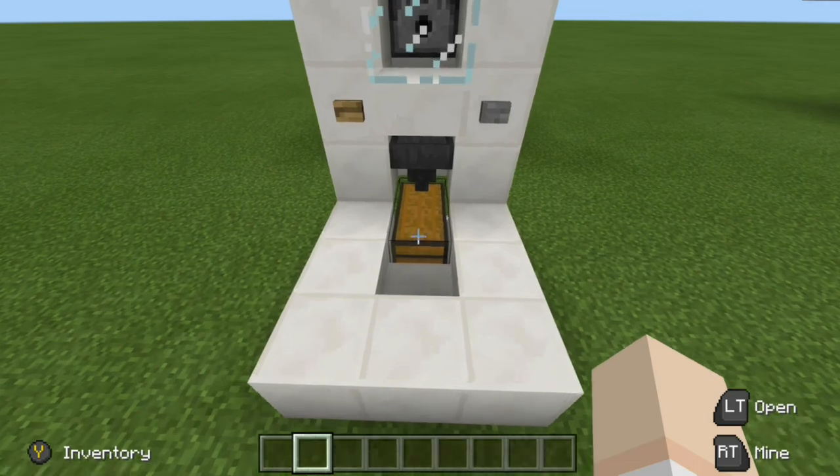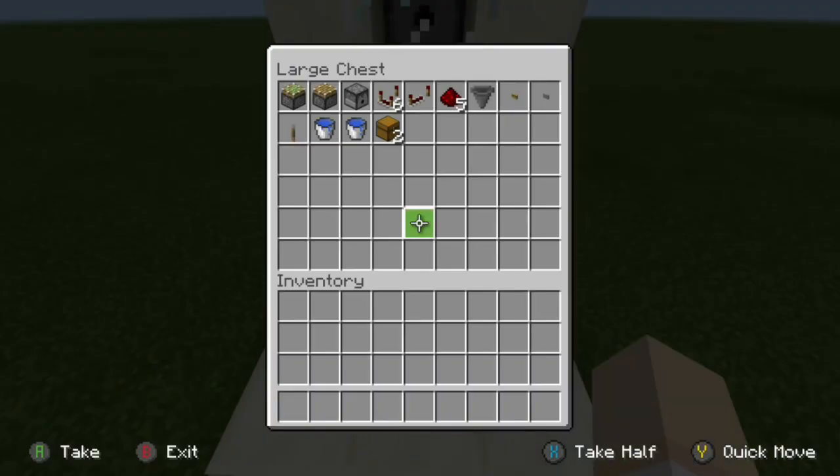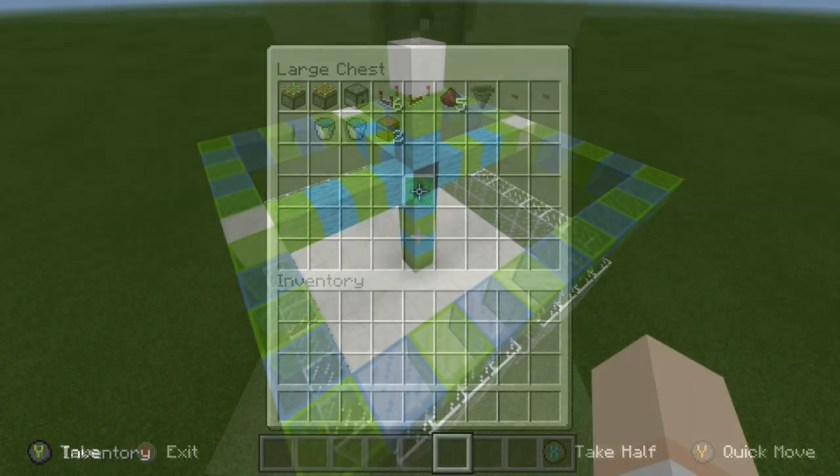For the redstone, here are all the supplies you'll need to create the drowned farm. Take note — this is a dispenser, not a dropper. If you want to pause the video, go ahead and do that, grab your supplies, and then we'll jump right into the build.